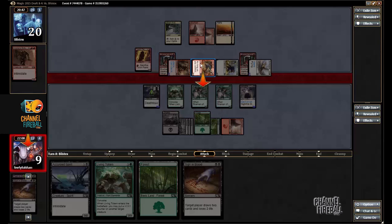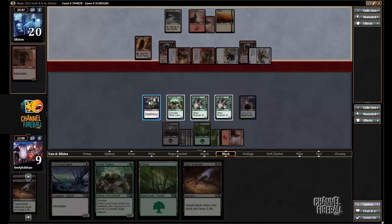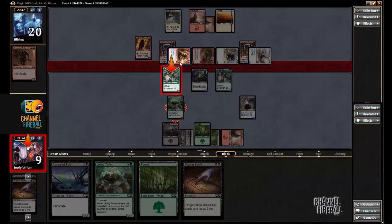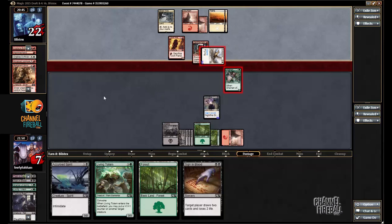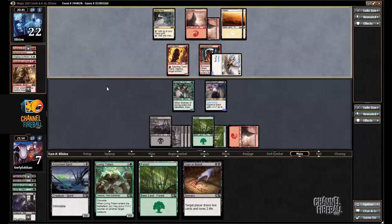Looks like I'll just be trading across. Figure out the best way to do this — Typhoid Rats on this, two Shaman of Springs. I think just blocking like this is best. I'll basically trade it across, but I'm left with a Shaman of Spring.